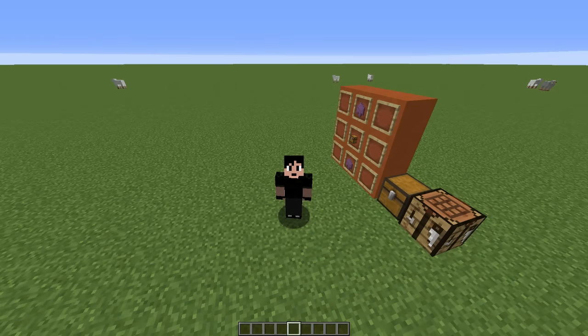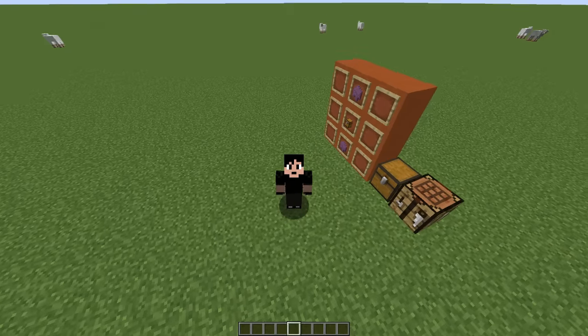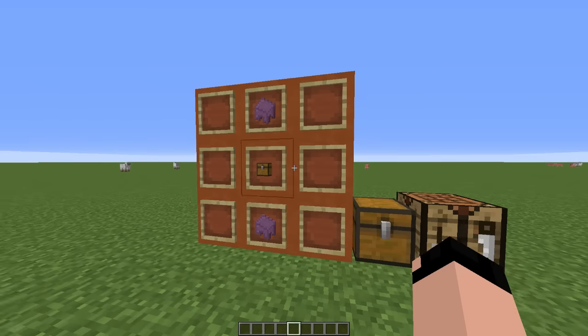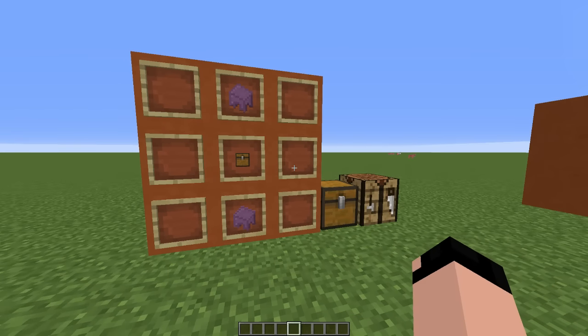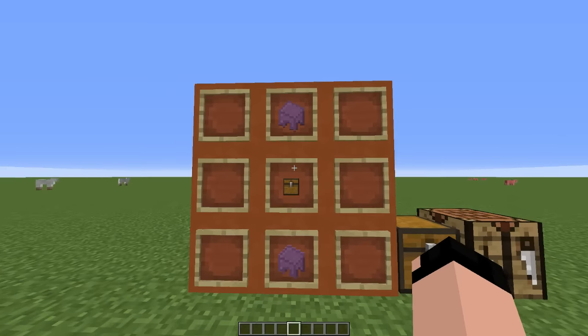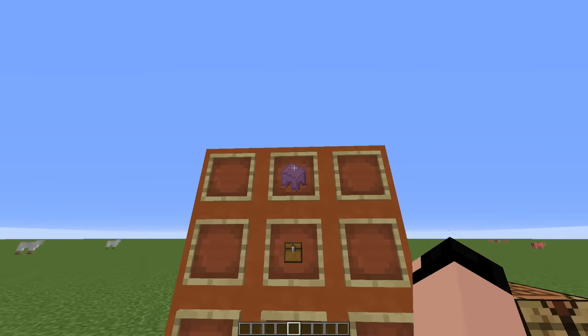What is up guys? Smooth here back with another Minecraft video, and today we're going to be looking at a very cool new addition to 1.11 — the shulker box. I'm going to bring you guys 15 different facts, some you might be familiar with and some you might not, but before I do I want to show you all the crafting recipe. You're going to take a chest in the center and a shulker shell on top and bottom.